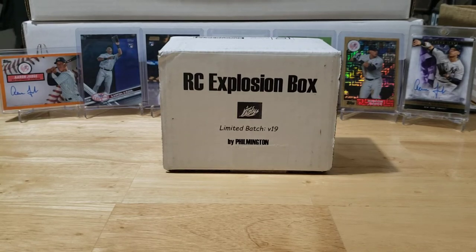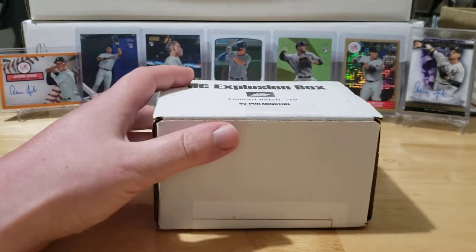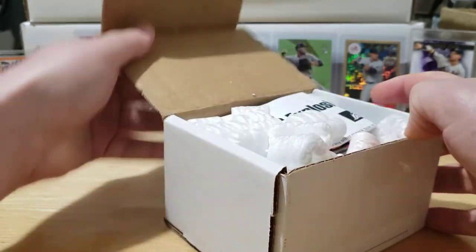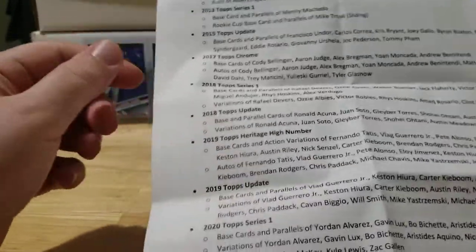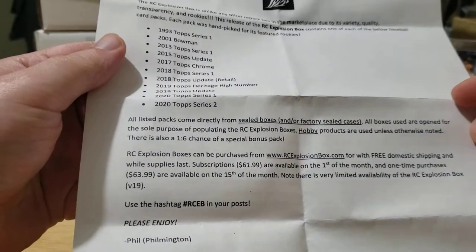What's going on guys, welcome back to another episode of Bone's Breaks. It's time for the Rookie Card Explosion Box Volume 19. Really excited about this — every month Filmington is nice enough to send one of these to my door. It comes with a nice little piece of paper lining out exactly what packs we're going to get as well as the rookies we're looking for. I'll have it over my left to reference as we go through the packs.